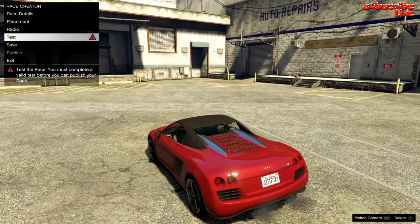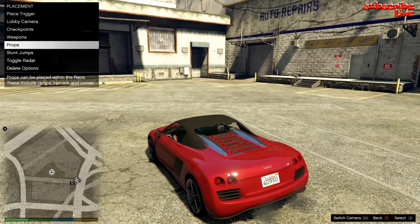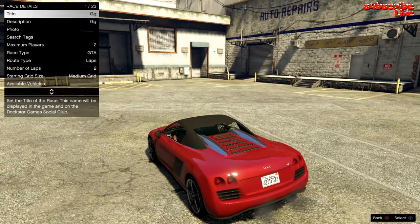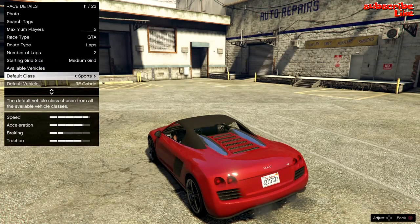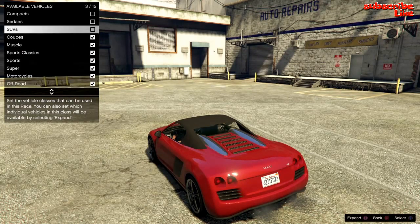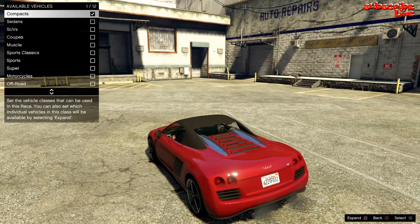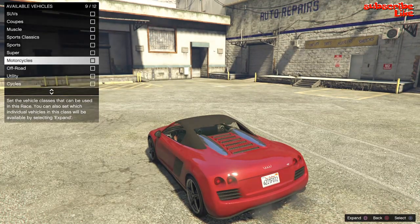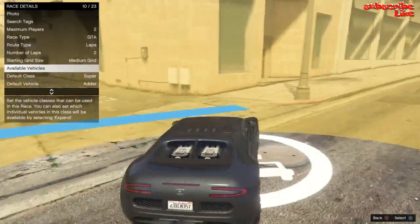Go back to Race Details and go to Available Vehicles and uncheck all of these, except for the ones that you want. I'm going to go with Supercars because I know how much you guys like your supercars.